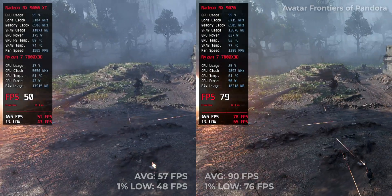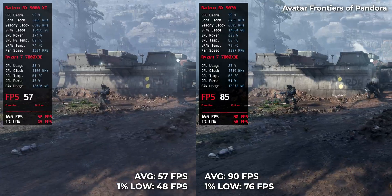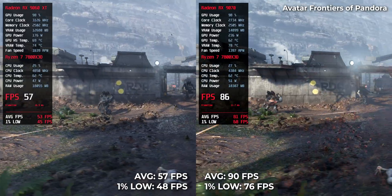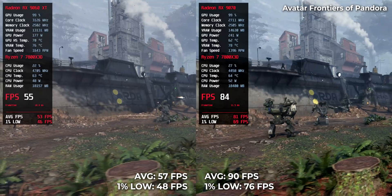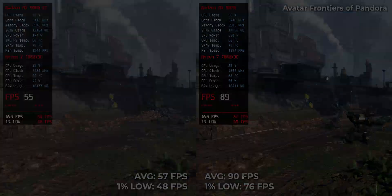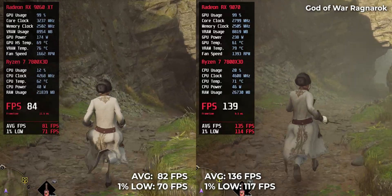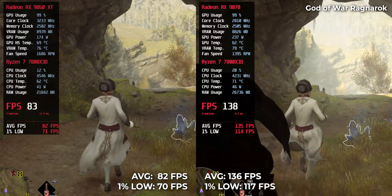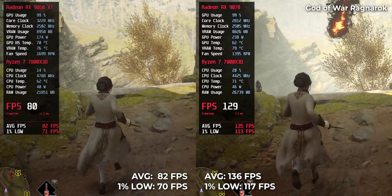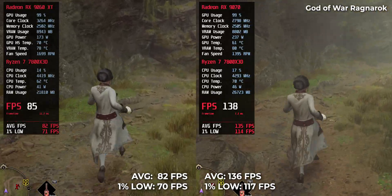Avatar Frontiers of Pandora is gorgeous and brutal. The RX9070 lands at 90 FPS while the RX9060 XT struggles at 57 FPS — a perfect example of a game where visual density forces the gap even wider. Hogwarts Legacy: the RX9070 scores 136 FPS and the RX9060 XT pulls 82, enough of a lead to keep the RX9070 comfortably ahead in frame pacing.